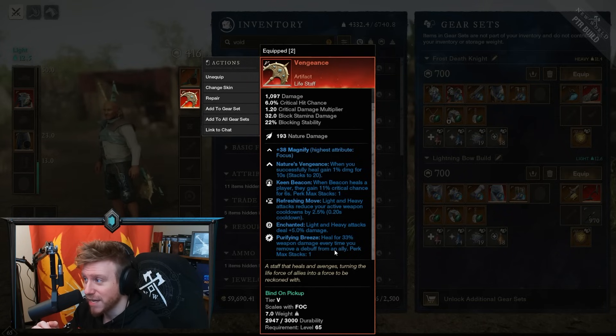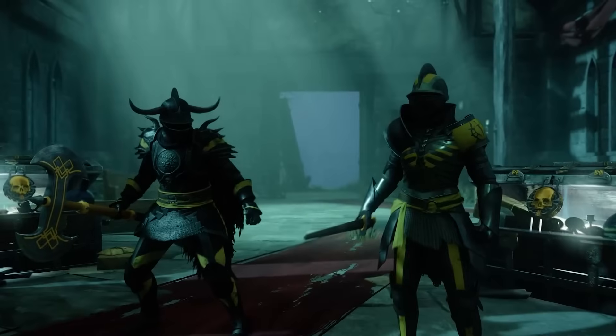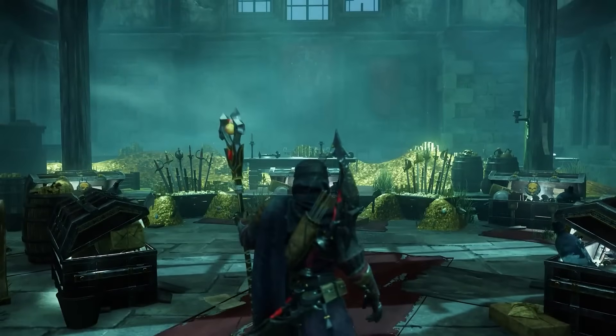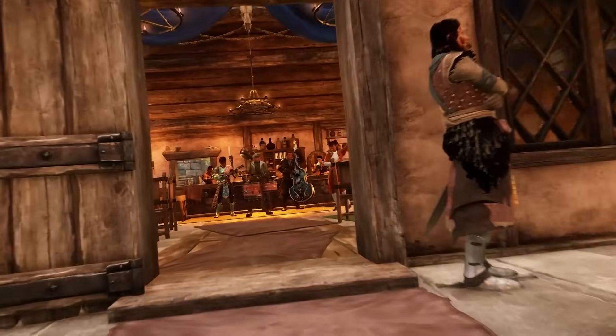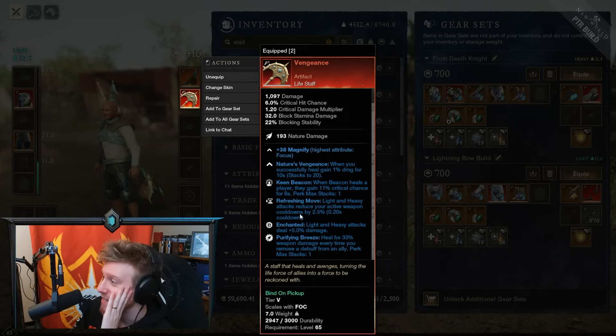All in all, it's just not really a great lifestaff for healing. The fact that they locked Keen Beacon to it makes sense from the DPS standpoint — it increases crit chance — but typically you want Mending Protection, Refreshing Divine Embrace, or Fortifying Sacred Ground on the lifestaff. Those are the perks you normally want. Keen Beacon generally goes on your armor. Enchanted is a bit of a meme. Refreshing Move is good, but sadly Vengeance just ends up not being a great lifestaff for a healer.